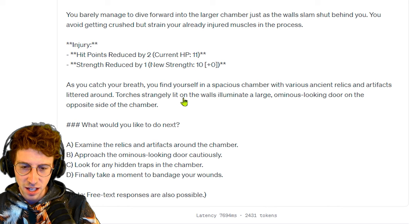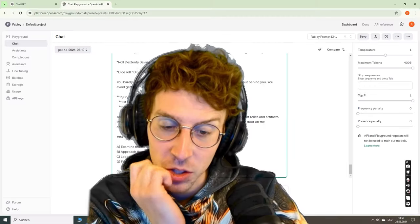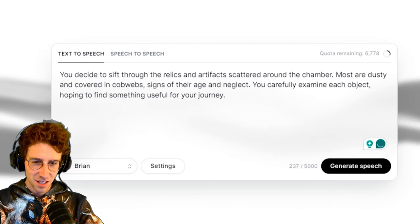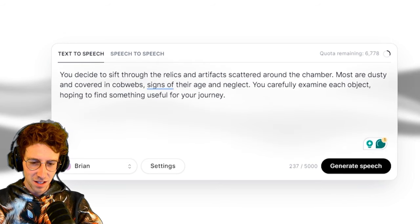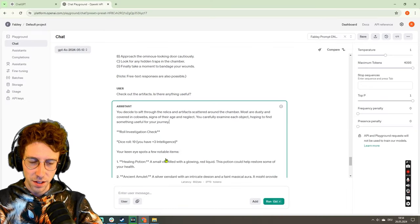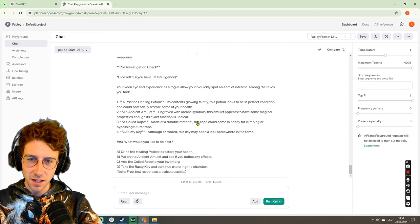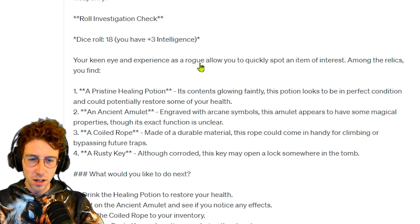We want to check out the artifacts — is there anything useful? You carefully examine each object hoping to find something useful for your journey. We roll and get an 18. Your keen eye and experience as a rogue allow you to quickly spot an item of interest. Among the relics you find a pristine healing potion, an ancient amulet, a coiled rope, and a rusty key.